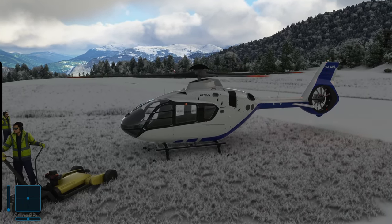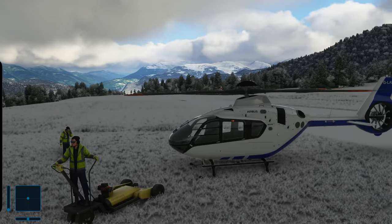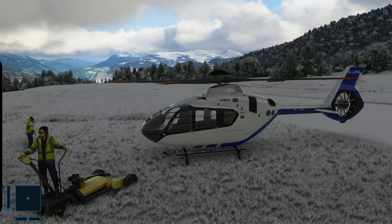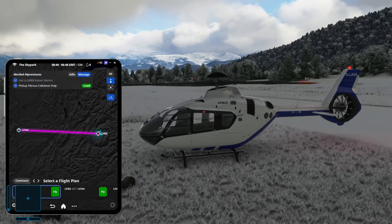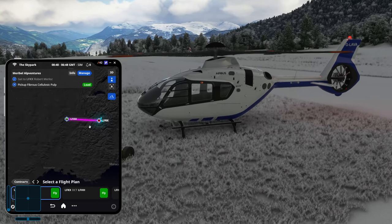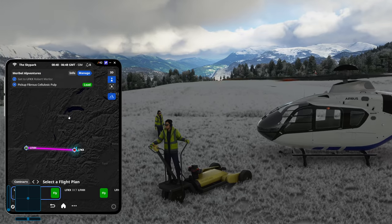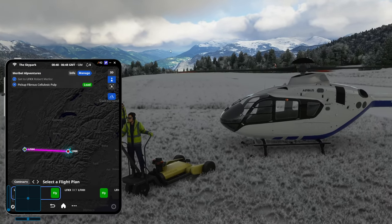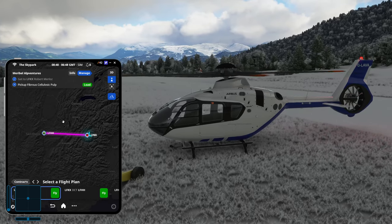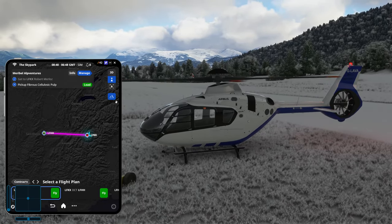Welcome back to Microsoft Flight Simulator and our Sky Park series, where we focus on sightseeing. Sky Park just released a new Alp Ventures set of missions that will take us all around the French Alps — perfect because with World Update 4, the different mountains and areas have been retouched with more accurate, sharper edges. You won't see those rounded, blurry looks from before.